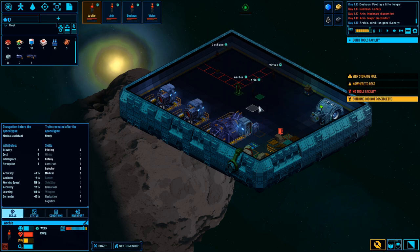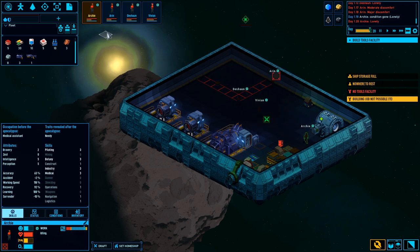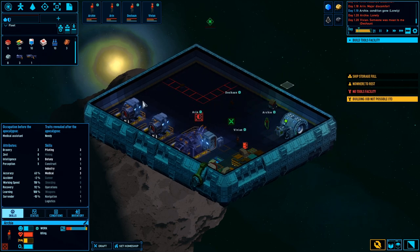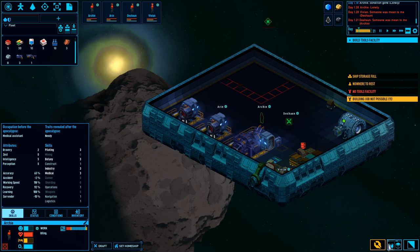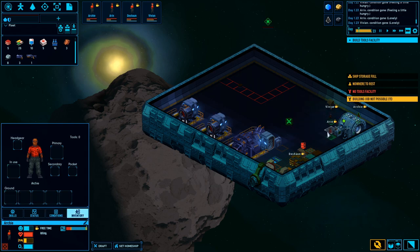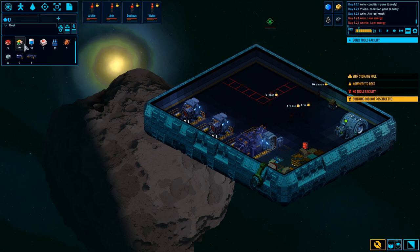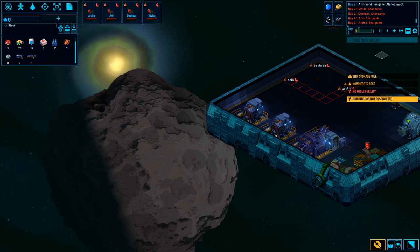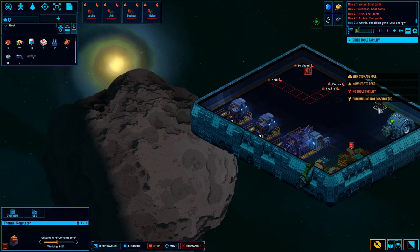How much storage do we have? How much storage do we have - did we even get any mining stuff? Condition, skills. I'm actually pretty confused. No tools to replenish crew member with build tools, okay. What are we doing here - space food, base metals? There's got to be a way to make some food.